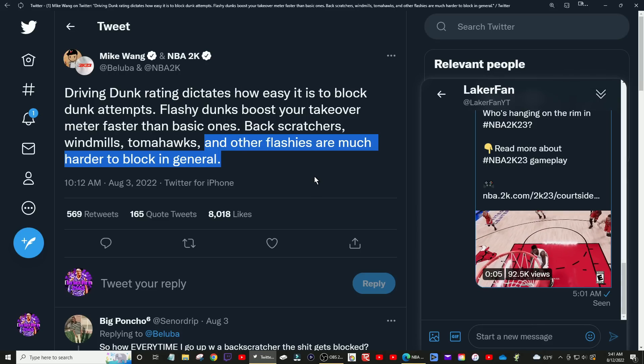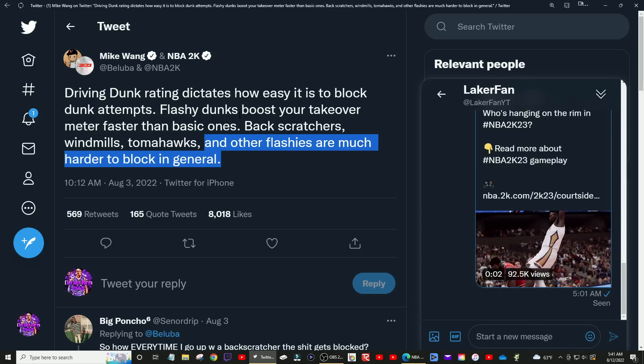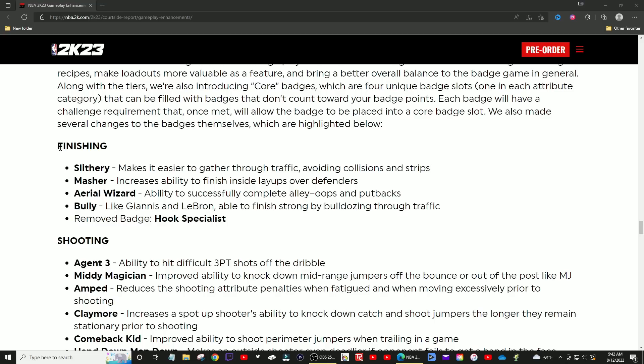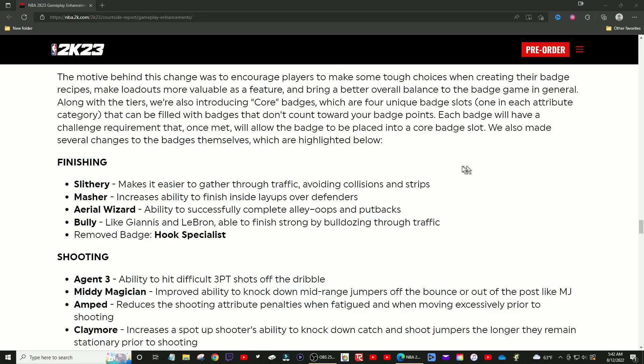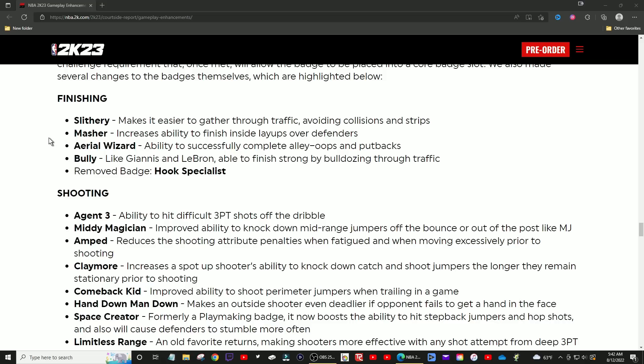Back to the article — I already talked about badge changes in a video two weeks ago, but I want to go over the finishing ones one last time. The only one removed is Hook Specialist, which has nothing to do with slashers. But a lot of new badges combine a ton of badges into one, which is really cool for badge budgeting as a finisher. The new tiering system lets you equip only a select amount: eight tier-one badges, four tier-two, and four tier-three.